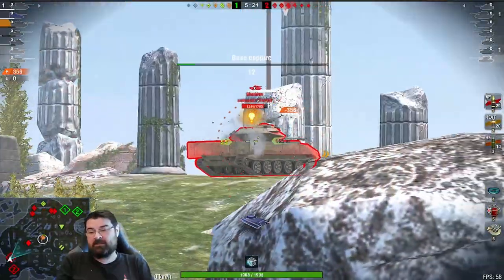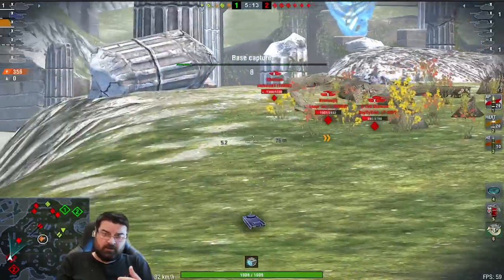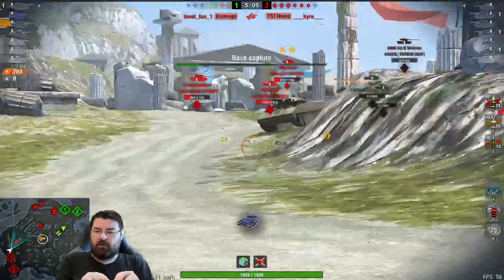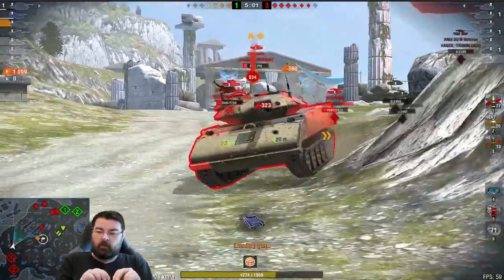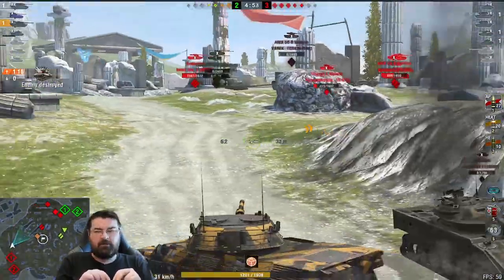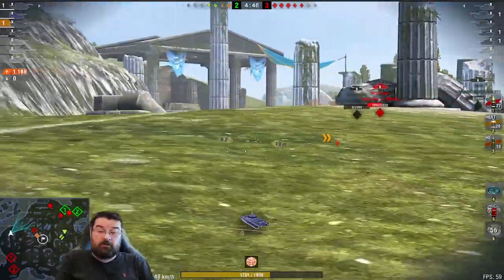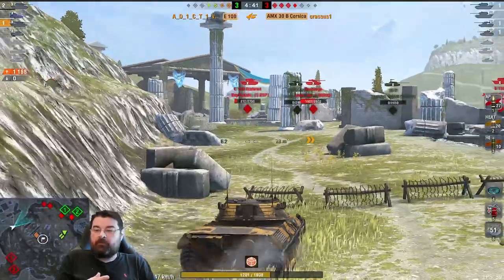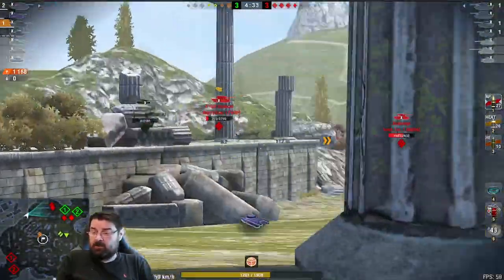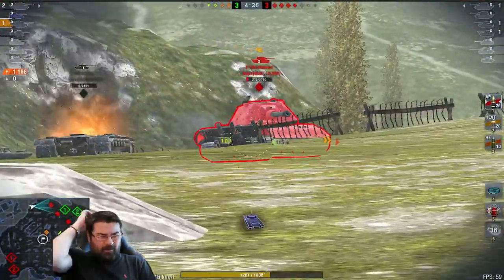I've never been the best Leo player — it's a tank that doesn't generally suit my play style — but regardless it feels like something isn't right with the gun. It feels like I'm being forced to use that reticle calibration a lot more, and that really shouldn't be the case because they haven't changed the gun parameters. There's a shot coming up on the Kranwagen here which normally nine times out of ten I would land, but it goes straight over the top and behind him. I'm like, where did that go?